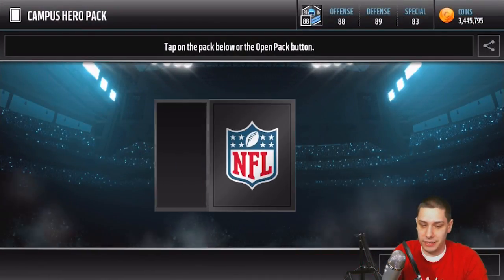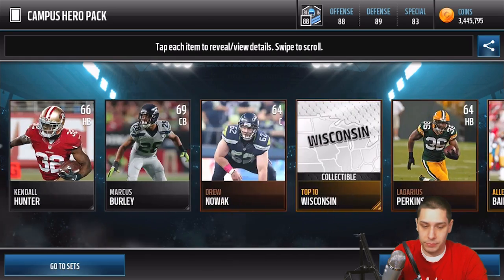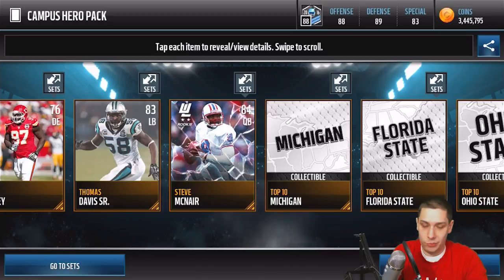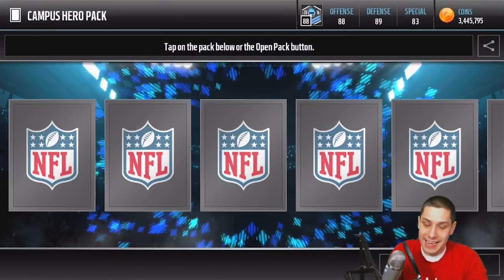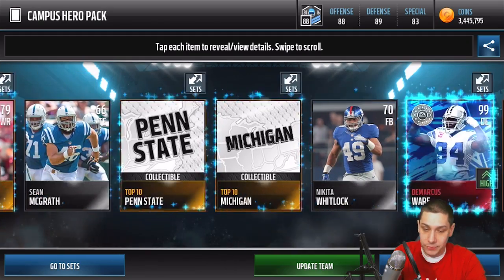I don't know a whole lot about the upcoming rookie players, but it would be amazing if we could pull something good. Randomly, we get a Steve McNair rookie there. More packs to go — plenty more. We do get an Elite here...